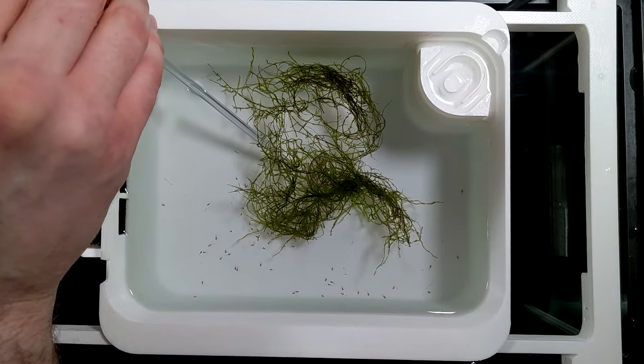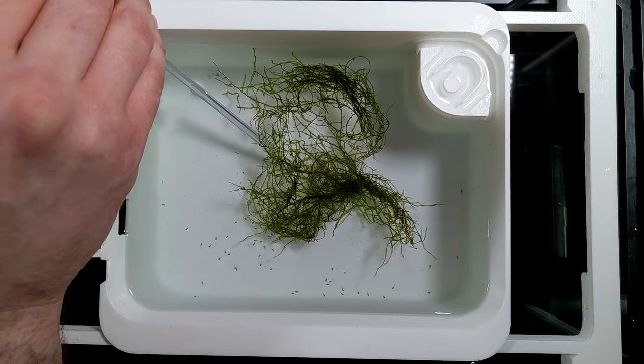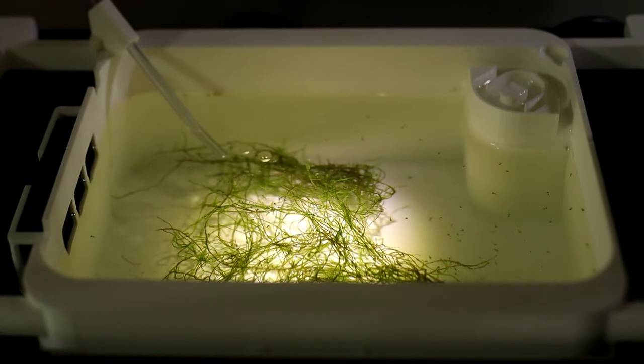I also have a rigid airline tube releasing bubbles from just under the surface. It provides enough surface agitation to prevent a protein film from forming, but it's gentle enough not to knock the fry around. Specific equipment is less important than how you use it or modify it to fit your purposes, and I hope by discussing the principles at work here you can make do with what you have.